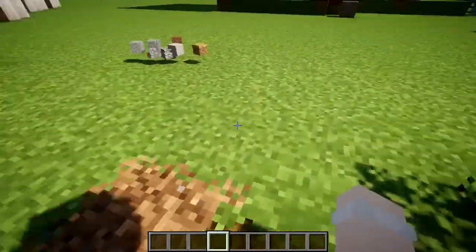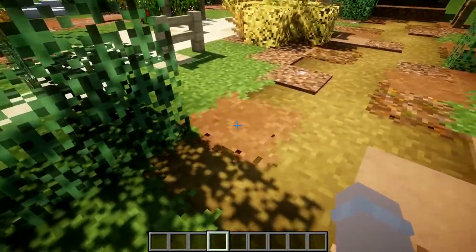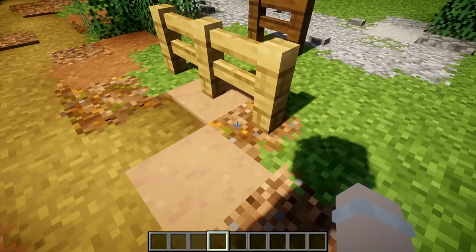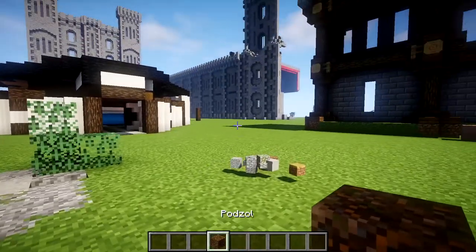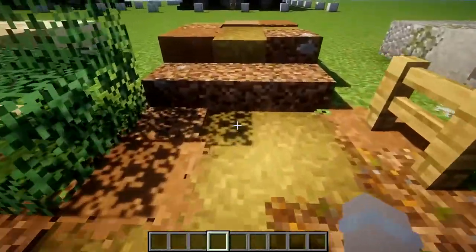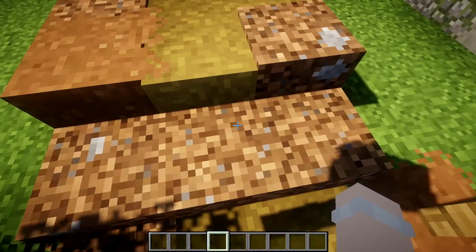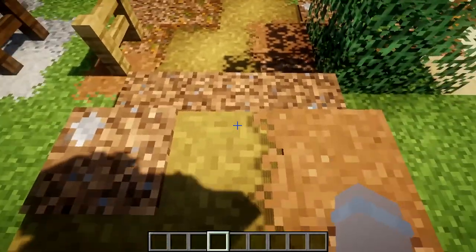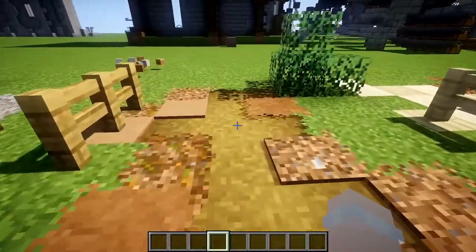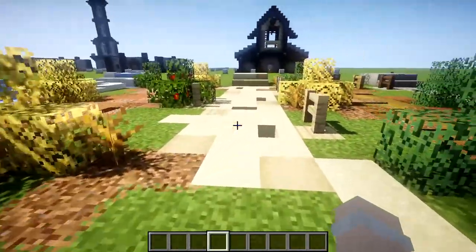That's the thinking behind it. This pathway uses coarse dirt, path blocks, concrete powder, brown mushroom, and mycelium. The slabs here are actually petrified slabs from a data pack that changes them into coarse dirt slabs — everything else can be done in vanilla Java. If you don't have the data pack, I'd probably put oak planks there instead.